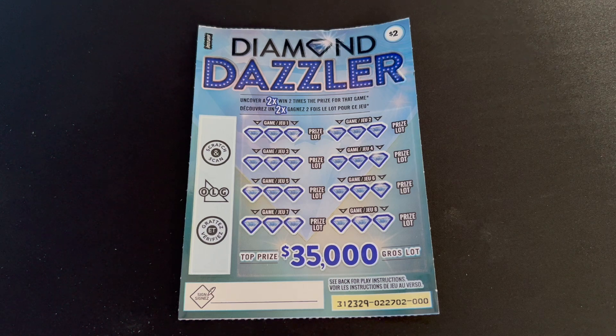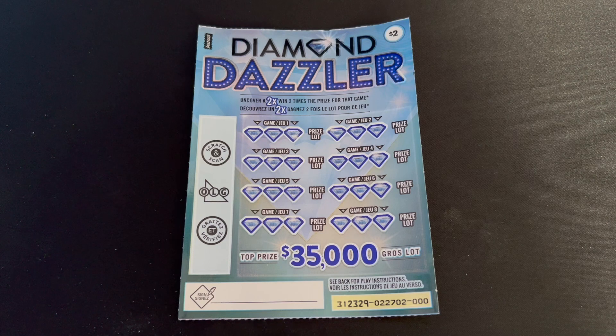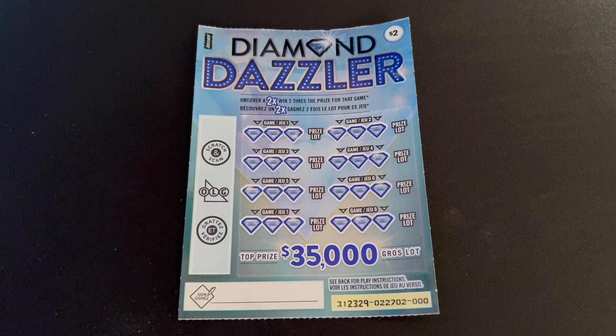They're $2 tickets. There are 50 tickets in a book, so it's a $100 investment. The odds on these tickets are 1 in 3.74. So we're looking at approximately 13 to 15 winning tickets in the book. Prizes range from $2 all the way up to the top prize at $35,000.